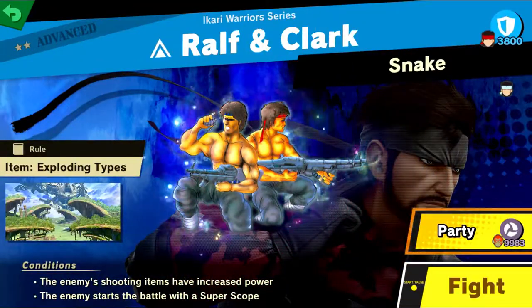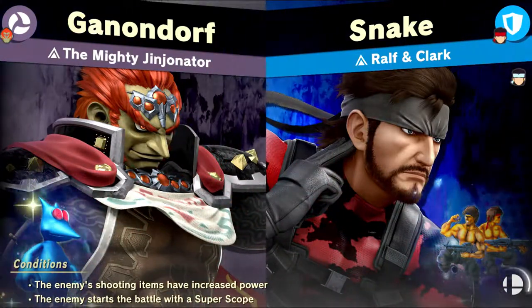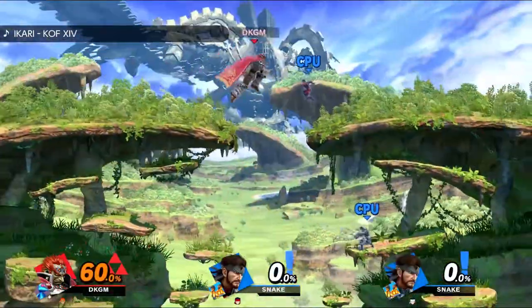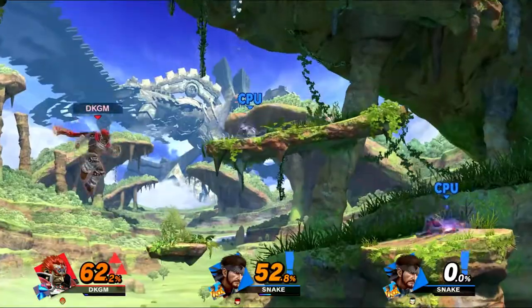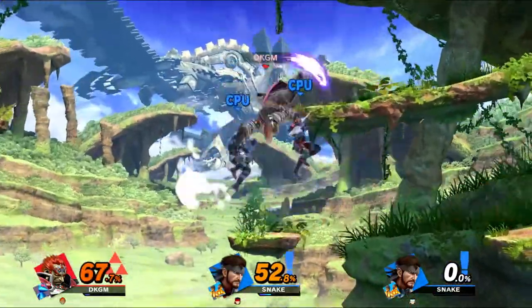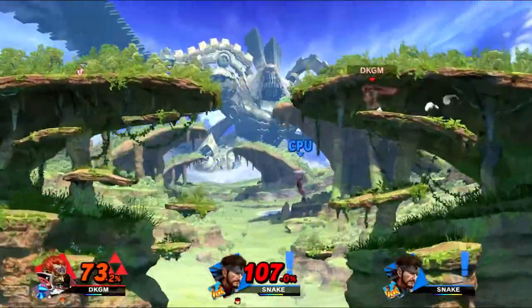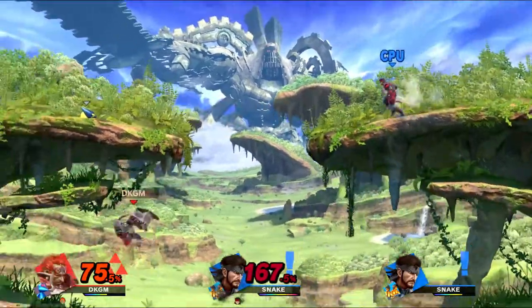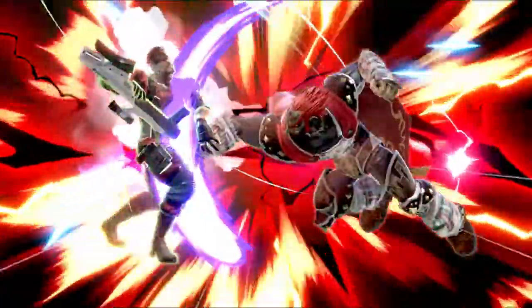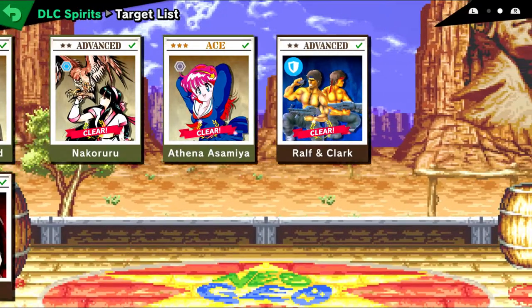Ralph and Clark from Ikari Warriors — two Snakes, yeah that makes sense. I'm surprised there was no Metal Slug spirit especially considering there are like five Metal Slug songs they added into the game, but it's all right. We're on Airborne — is it supposed to be like the NES Ikari Warriors? I do not like this stage; they should have added a Xenoblade 2 stage, that would have been way cooler — also for the fans who wanted Rex and Pyra in the game. He went flying — he's gone. Shooting hands power, cool. That's it for the spirits!